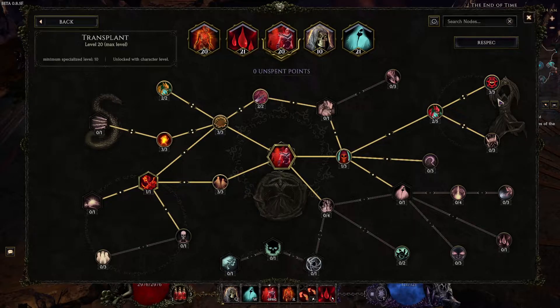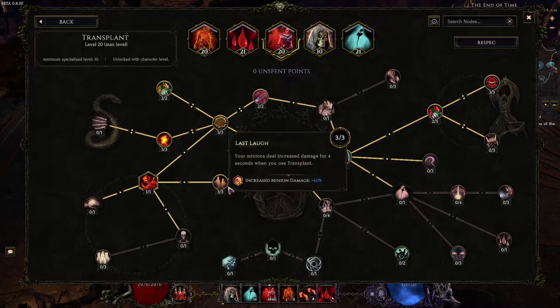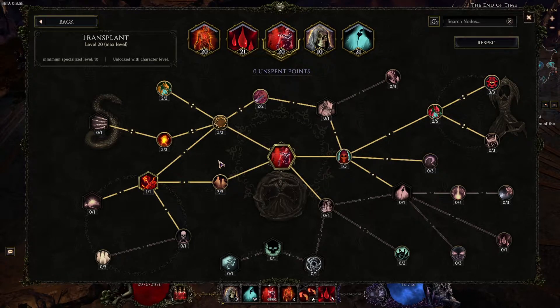Transplant — standard transplant tree. We want to come over here to get more mana when we use transplant, so that's going to help us sustain our mana a little bit better. Bone armor over here for all the stuff, so we have a bit more armor. An extra minion just because when it dies we can get our volatile zombie, and whenever we use transplant we get more minion damage. Transplant, movement speed, plus a little bit of support everywhere around.